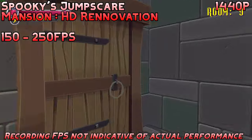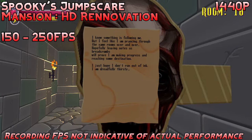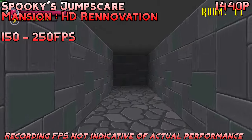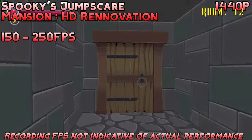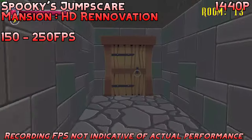Next up, we have an indie horror game classic — Spooky's Jump Scare Mansion HD Renovation. We're running this at 1440p and getting about 150 to 250 FPS, so really good performance. Obviously it's a very simple and cutesy game, but it really goes to show you that a lot of indie games will run really well on this GPU. You should definitely consider the enormous indie library that exists on sites like GameJolt or itch.io.